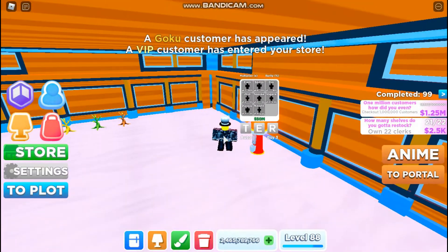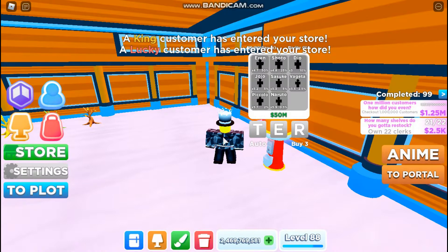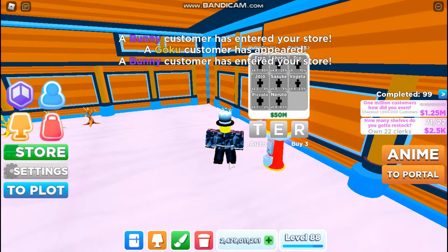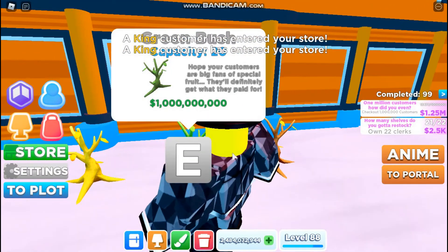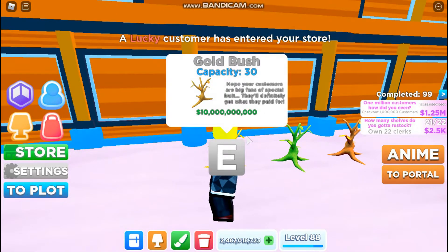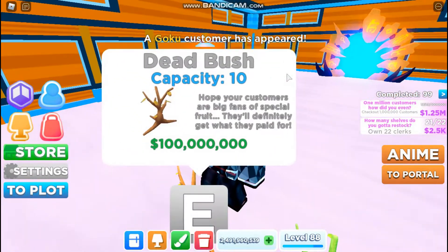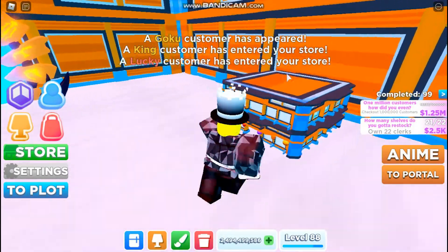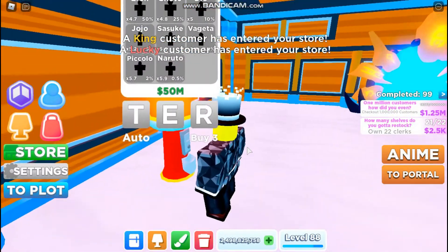What else do we have? We have a $50 million capsule, and this is not a bad capsule. You can get Eren from Attack on Titan, Shoto who's meant to be Todoroki from My Hero, Dio and Jojo from Jojo's Bizarre Adventure, Sasuke — we've got all of them. There's also these trees. 'Hope your customers are big fans of special fruit.' $1 billion to buy this one, $10 billion to buy the Golden Bush. So these are like a normal capacity item with a multiplier. I'm definitely going to have to stock up on these. I'm going to have to AFK a lot now for this event — I need to get all 30 of the totems, the anime theme, and the brand new capacity item. But this is really cool.